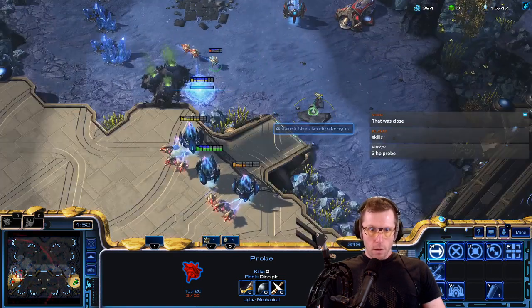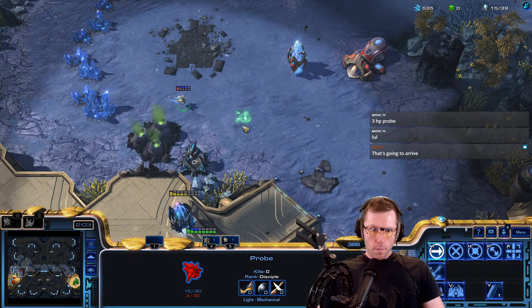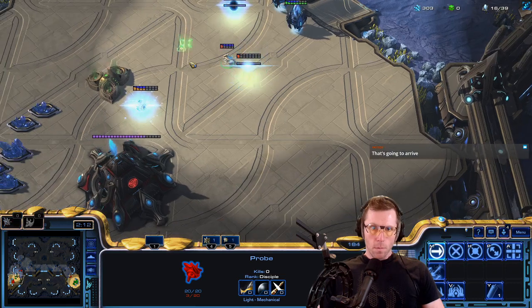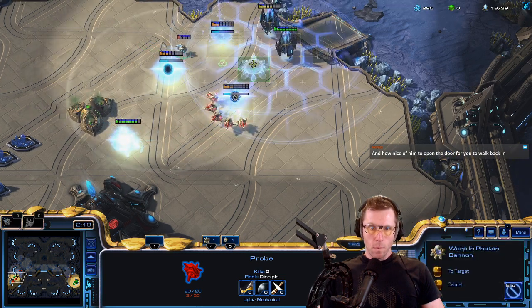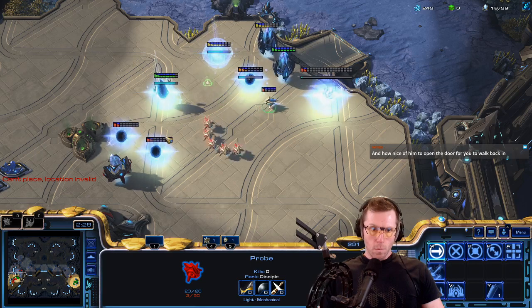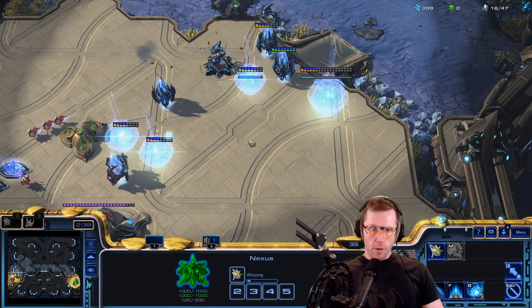One of our pylons is under enemy fire. I don't think opponent has anything within my base so I think we're okay here. I can't warp that in. Oh this is bad - yeah I'm dead now because I'm walled in.